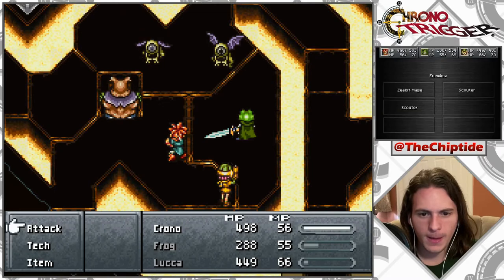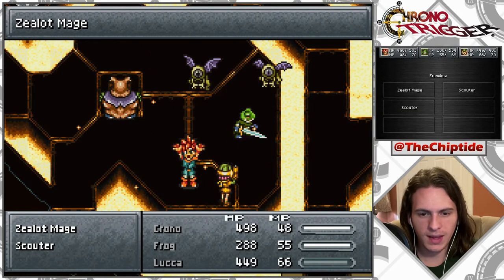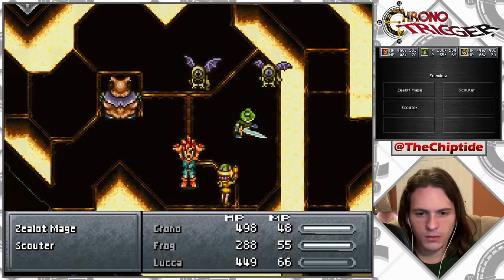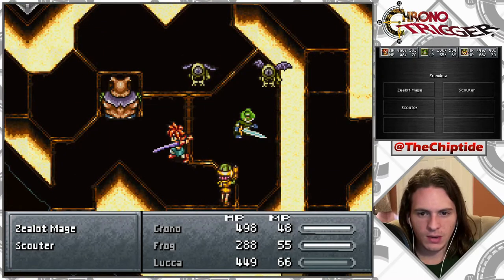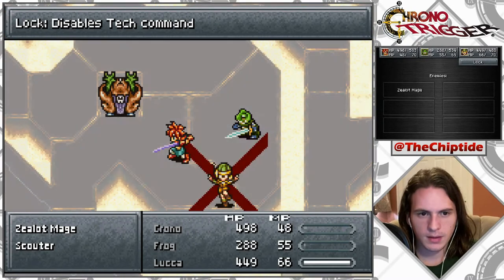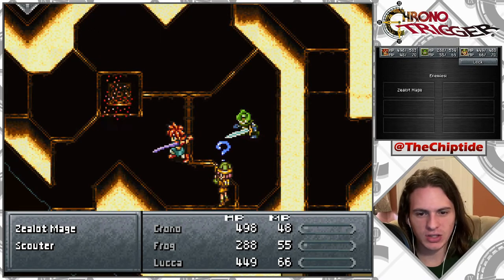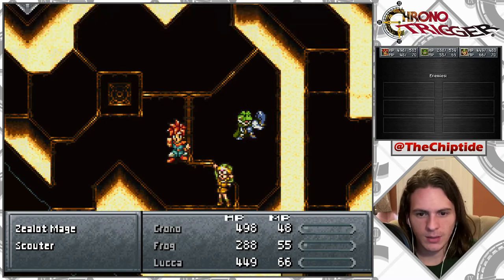We got some yellow people, which means Lightning 2 on all of them. And then Frog and Luca just get the other guy. Or disable tech command — good thing I didn't use it. I just shot you. There we go.